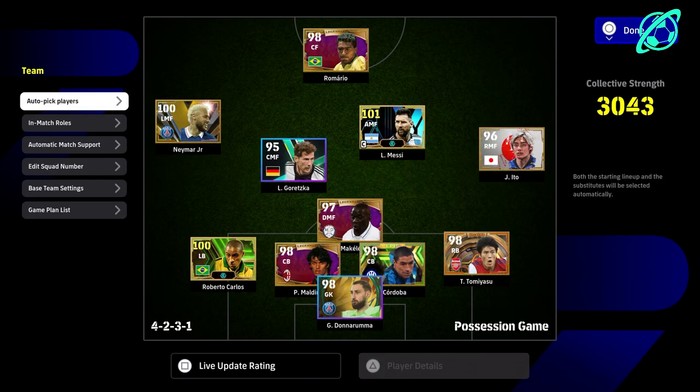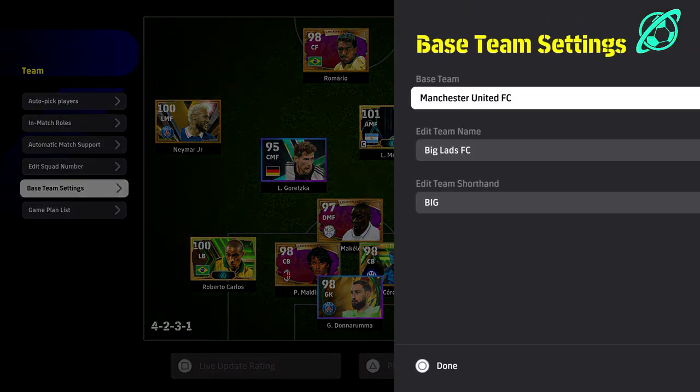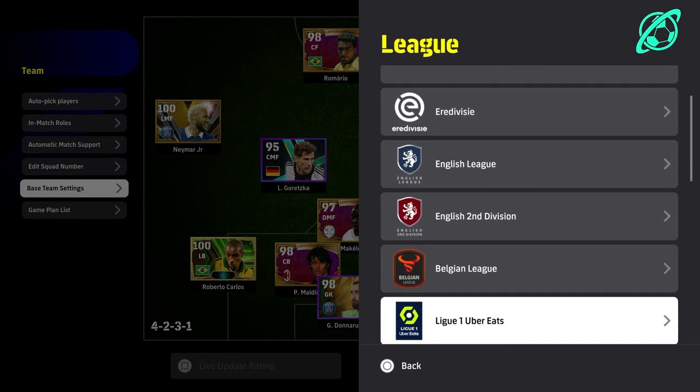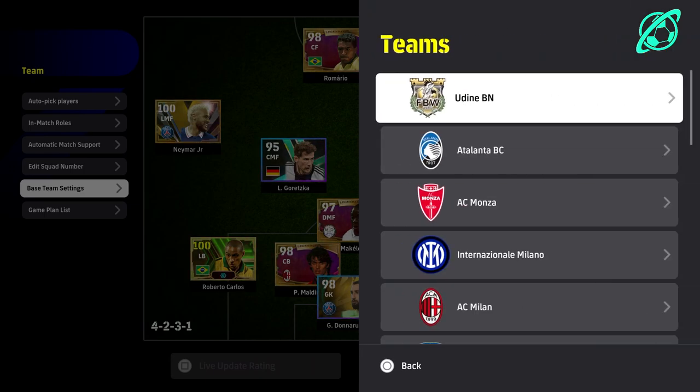What we're going to do is go to the Game Plan, then go down to Base Team Settings, and once we pick whichever squad we want, that basically controls what team's kits we're going to be using.